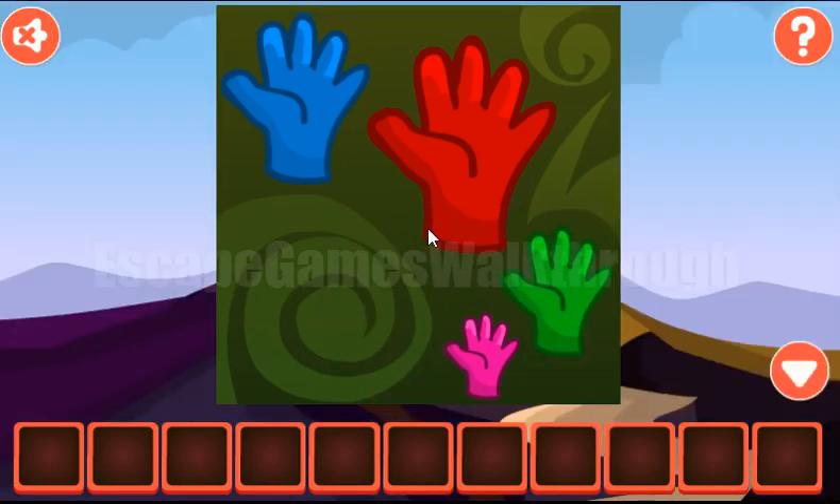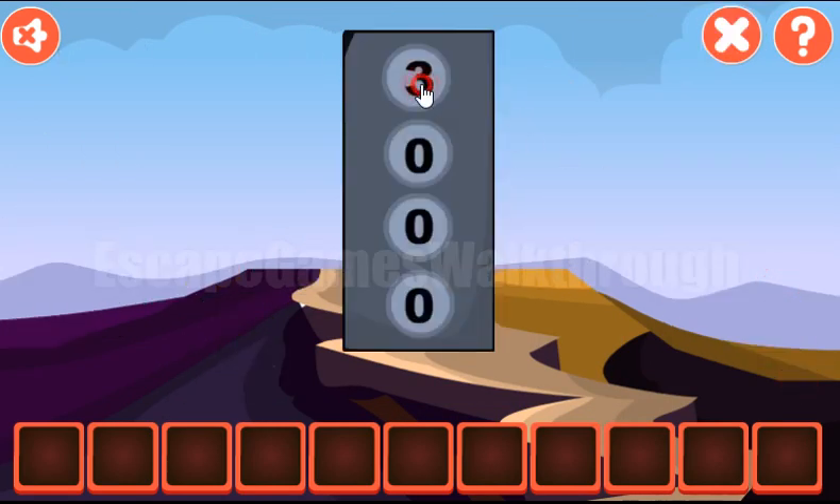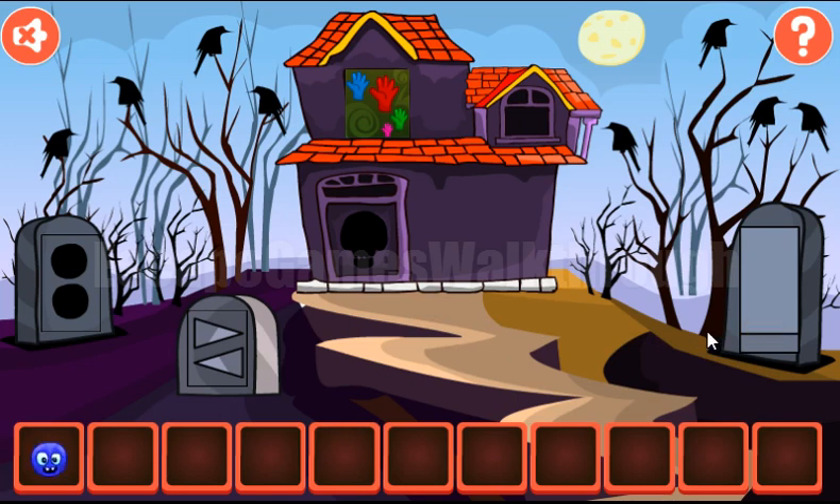We've got 4 hands, and each hand has 5 fingers. So we need to enter the number 5 for these 4 cells. And we've got the smile.